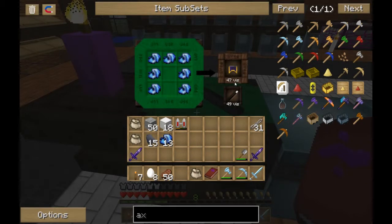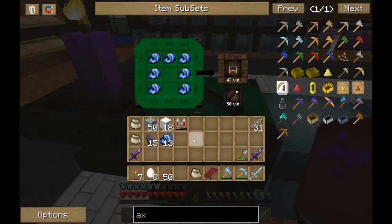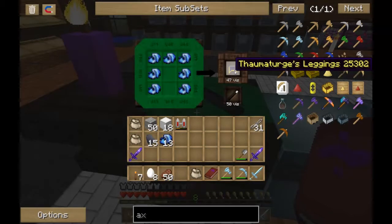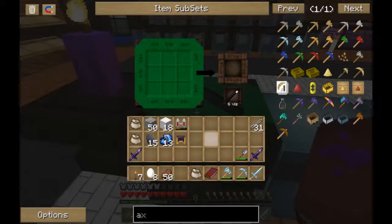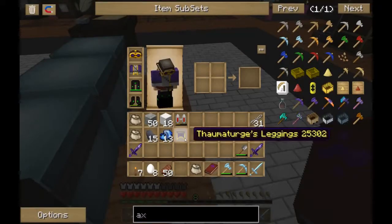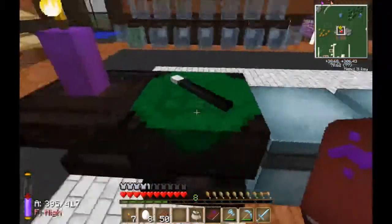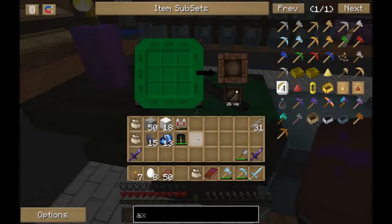Now it's only 47 Vs. You get 5% off of what Vs costs for each piece of this gear that you have. And I believe that not only once you've got it and put it on, but as you build it, it counts. Pretty cool.